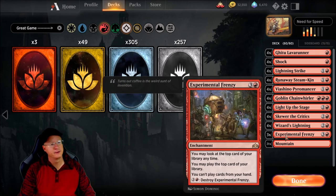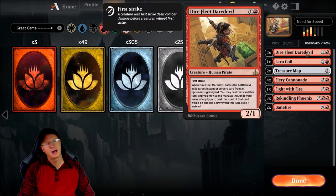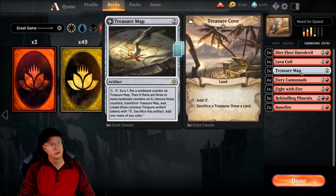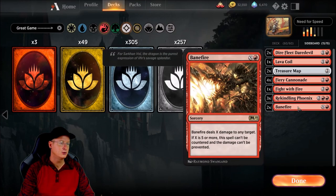Four Wizard's Lightning — as long as we have a Wizard out, we can hit for three. Three Experimental Frenzies, and 21 Mountains. The sideboard is pretty base: Dire Fleet Daredevil, one Lava Coil, two Treasure Maps, Fiery Cannonade, Fight with Fire, Kindling Phoenix times three, and two Bane Fires.